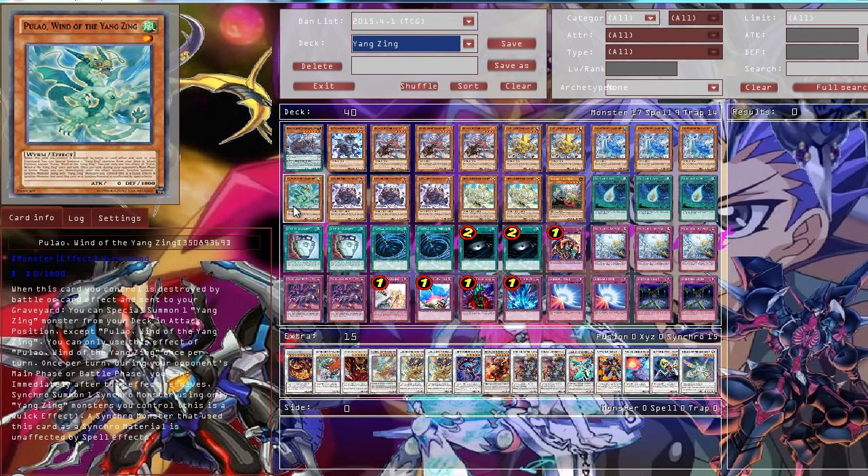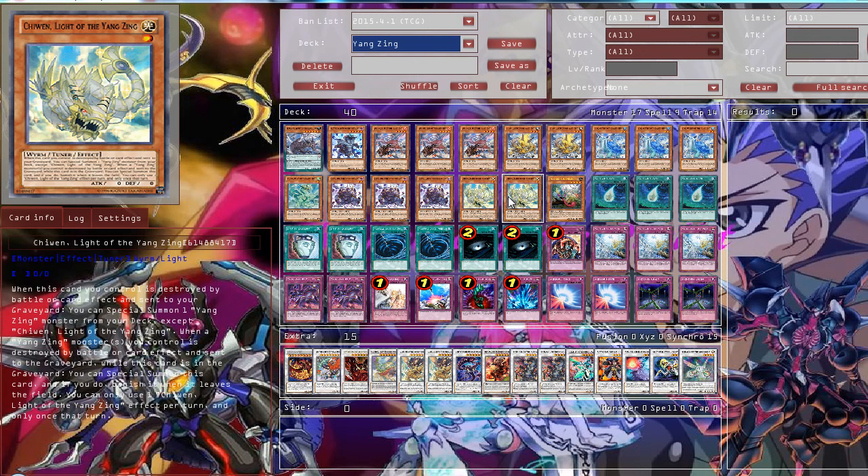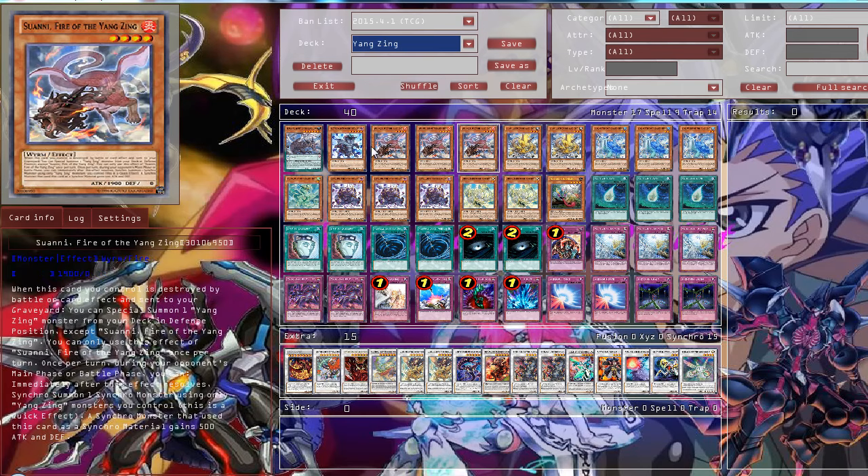And it has only level 1. Then the main tuner of the deck: Chiatu, the Darkness of the YoungSync. You discard two other YoungSync cards from your hand and then you can special summon one YoungSync with 0 Defense and one with 0 Attack, so you can instantly go for a synchro summon. Then two Chiwan, Light of the YoungSync — you can just revive it when your YoungSync monster is destroyed by a battle or card effect, but you have to banish it when it leaves the field. And then one Masked Chameleon, just for a one-card synchro — pretty much many YoungSync monsters have 0 Defense, like Peon, Suaniw, and Chiatu.